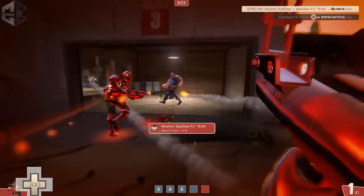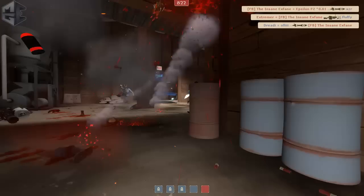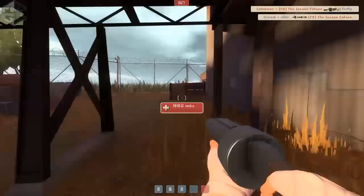We take down the demo, and together with help from our demo we take down the heavy — but I'm really low on HP and they have two full soldiers and a medic. I do some damage together with the demo, but there's no reason to push right now.